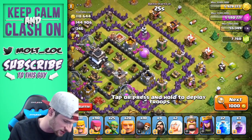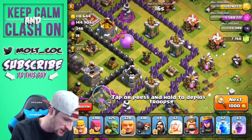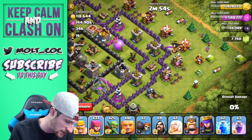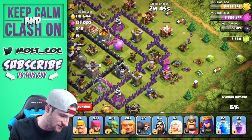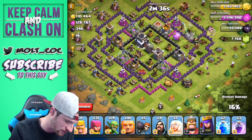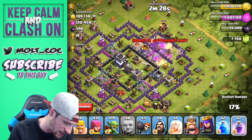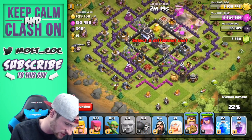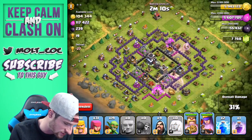This one looks pretty good. The lightning spells aren't going to take out any of those air defenses, so I'm not sure why I made two of them. Let's drop these guys off right here and get them up into the wall. We'll drop off some other troops around the side. Get those giants up in there and go after the air defense — yes, some of them are going to the air defense. We'll drop off the healer so she'll go over there, then drop off the other giants and rage them up.